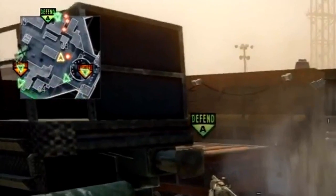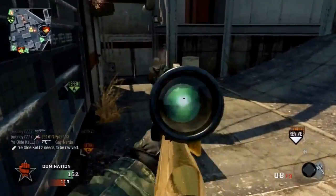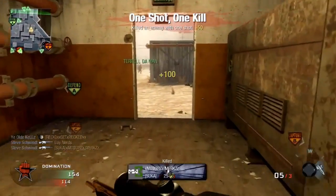Play smart. Look at your radar and realize where the rest of the other team is. I realized there were at least three guys coming up through these corridors, so I chose to leave the ghost guy as he was. He didn't really know what was going on, and as you can see I get another quick three kills. That was a pretty good decision.